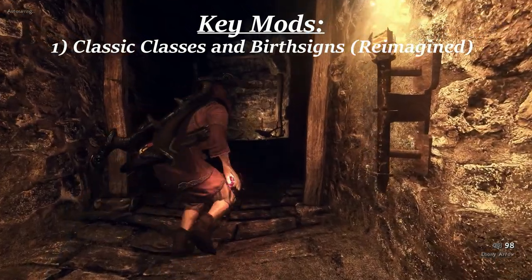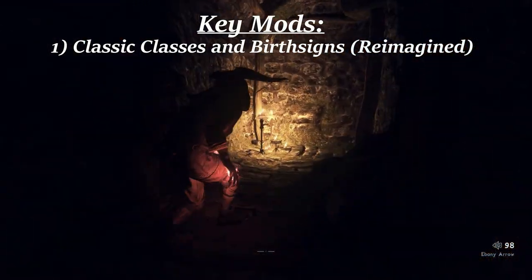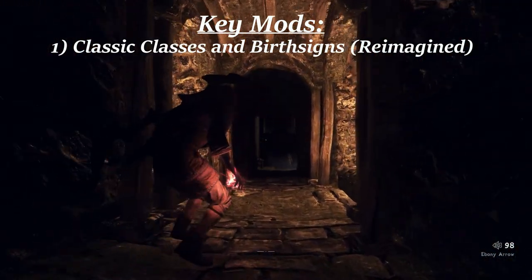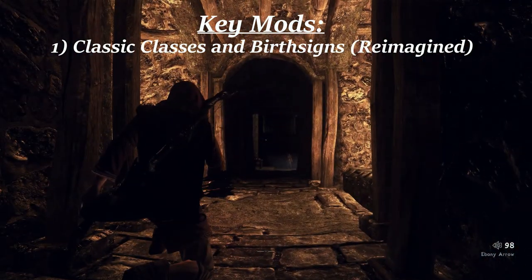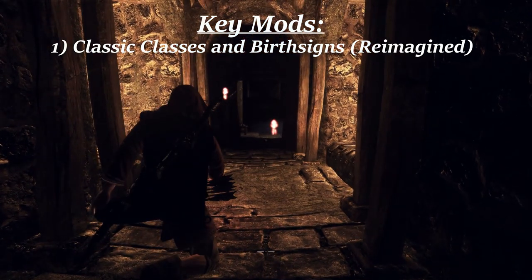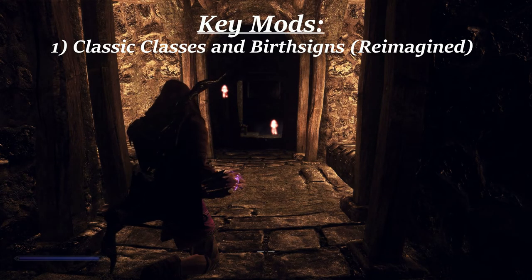Classic Classes and Birth Signs Reimagined. This mod reintroduces the Oblivion and Morrowind class system back into Skyrim. It presents decisions at the beginning of the game that help direct how you play throughout an entire playthrough. It might seem a bit restrictive compared to Skyrim's vanilla classless system, but it actually encourages unique and novel playstyles while avoiding the more typical character archetypes.